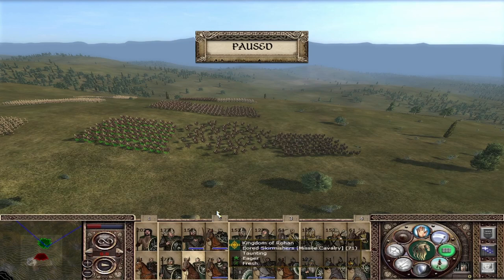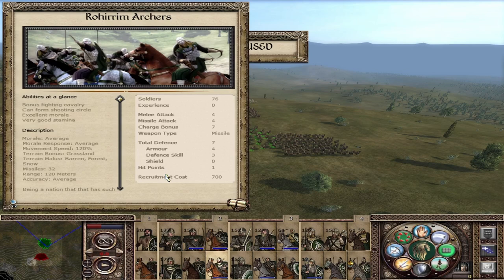The Rohirrim Archers: attack of 4, defense of 7, missile attack of 4. They have less range than the yeoman archers because they are on a horse and cannot wield the same bows as foot archers — 120 meters of range, 32 missiles, and a better accuracy. Average morale, average morale response. We are humans, so we don't fight to the death, but we don't run away at the first sight of the enemy.